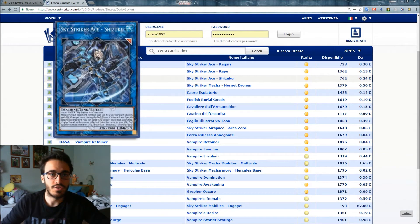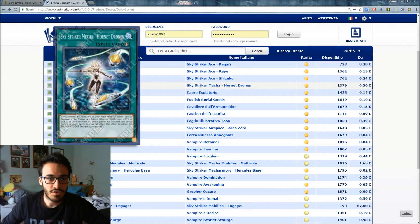Sky Striker Ace - Shizuku is the Water Link monster, requiring one non-Water Sky Striker Ace monster. Your opponent's monsters lose 100 ATK and DEF for each spell in your graveyard — and there will be a lot of spells, trust me. Once per turn, during the End Phase, if this card was Special Summoned this turn, you can add one Sky Striker spell from your deck to your hand with a different name from cards in your graveyard.